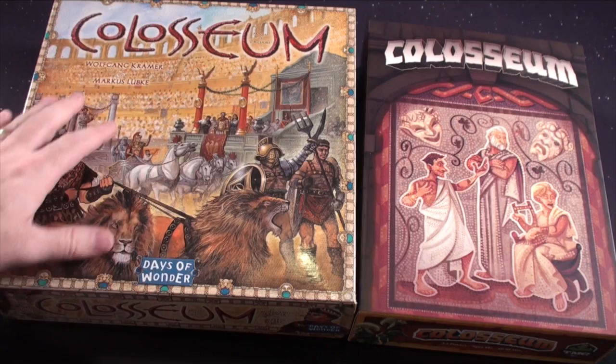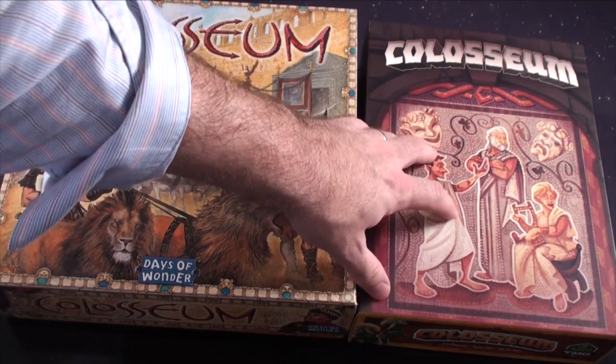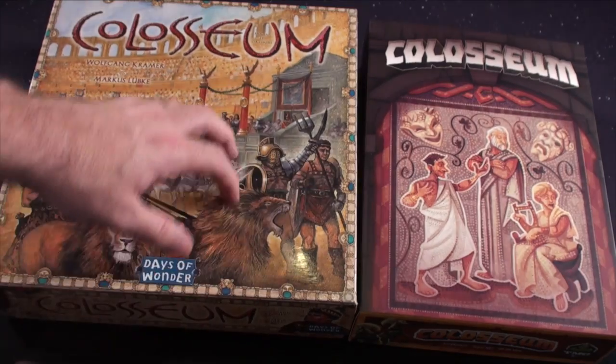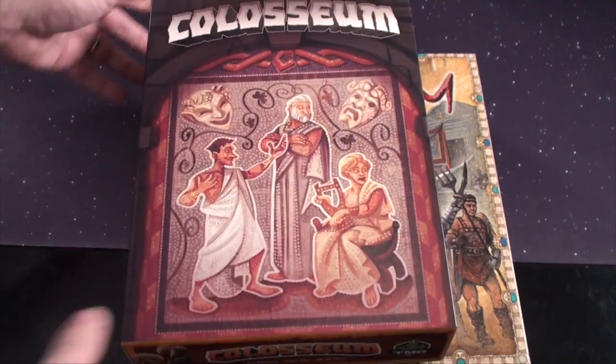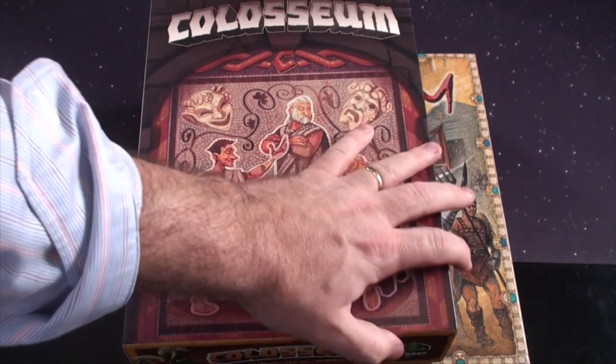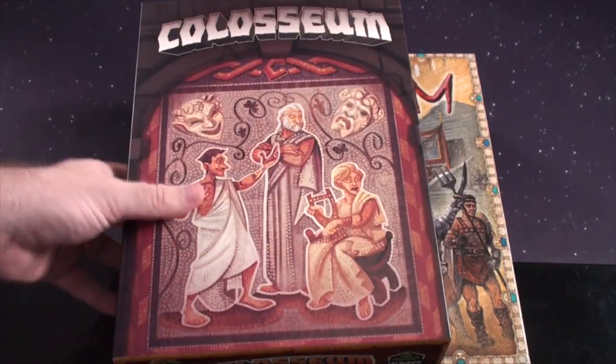So here are the boxes. The Days of Wonder is going to get that Ticket to Ride size square box. With the Coliseum, it's going to be a little bit thinner and smaller. Now I've lined up these sides — they're the same height, but this one's a little bit wider.